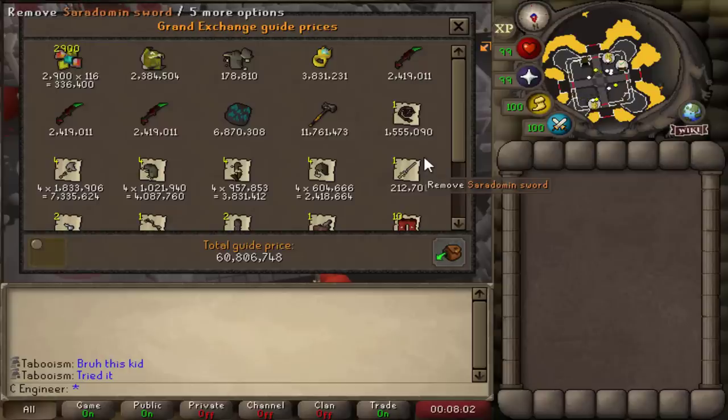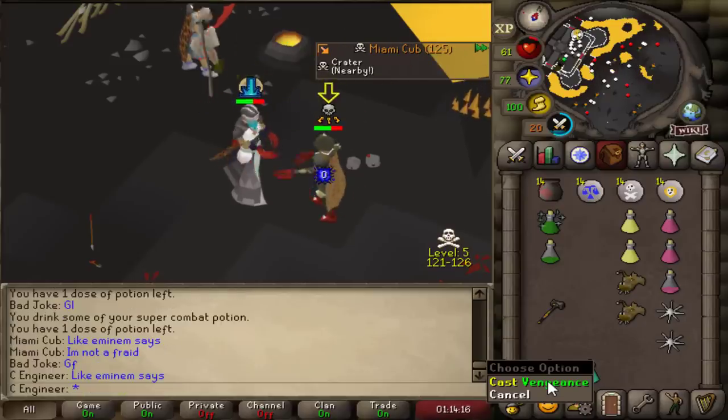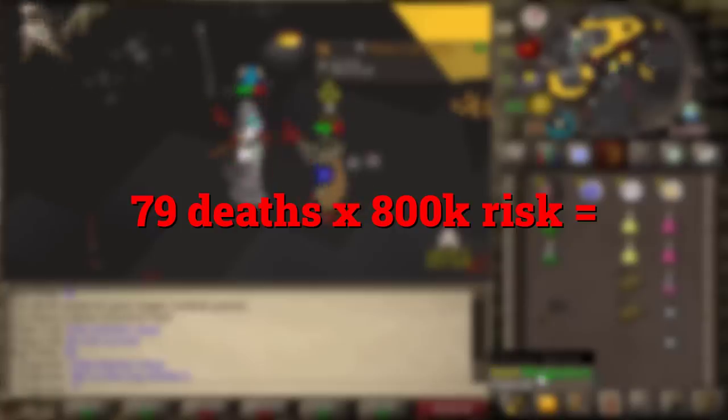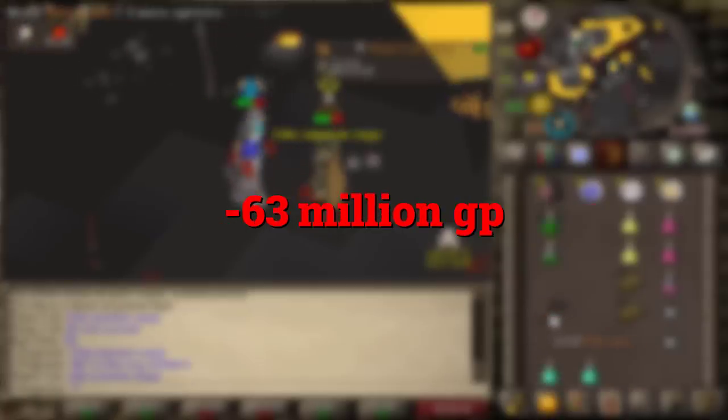On the second account we made 60 mil, so that's 600 mil in a few days. Make sure to subscribe if you don't want to miss the next creative idea coming up in one or two weeks. According to RuneLite, I died a total of 79 times at an average of 800k per death, meaning I lost around 63 mil dying.